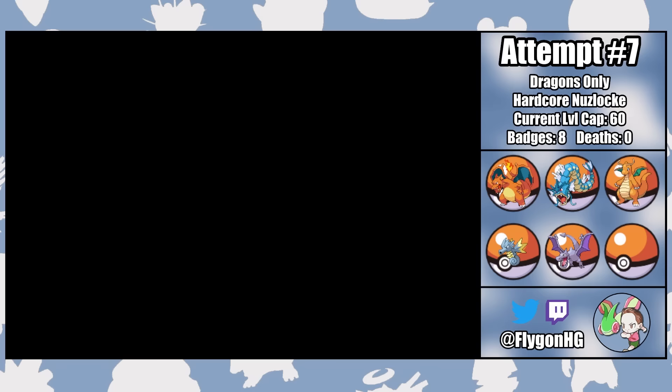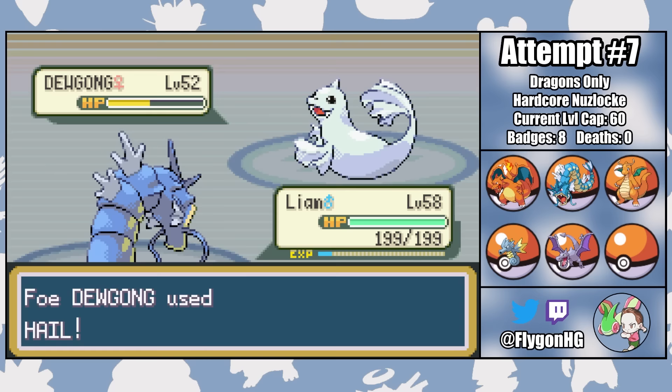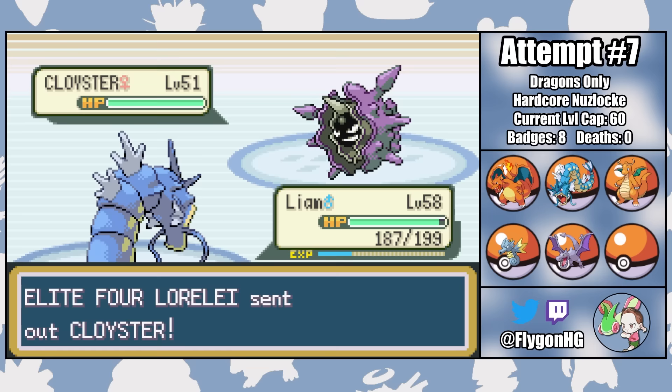First up is Lorelei, and this is definitely one of our hardest matchups. Lorelei leads with Dewgong, and I lead with Liam — definitely our best answer into most of her Pokemon. A Return does over 50% as Dewgong sets up Hail. So after we take some chip, a second Return gets the kill. That's one down. Cloyster is second, so it's off to Harry, who gets to come in for free since Cloyster tries to use Protect. A neutral Flamethrower on the next turn is enough for the one-shot.